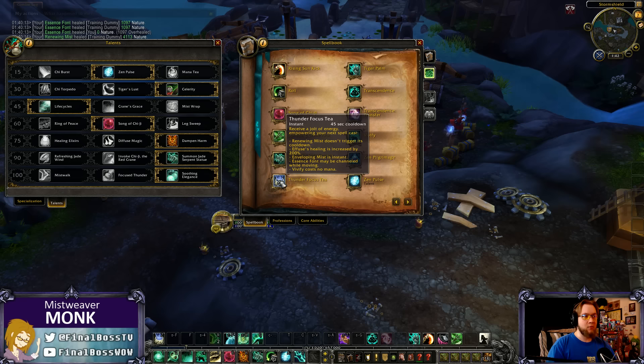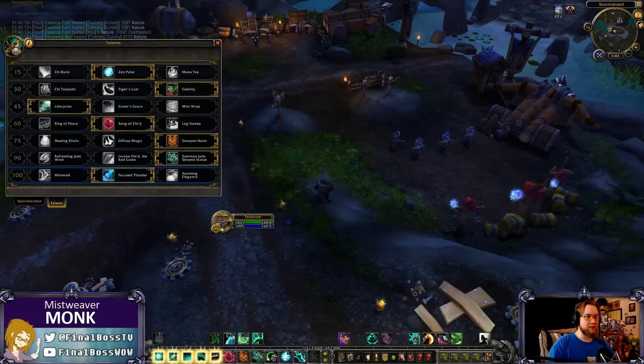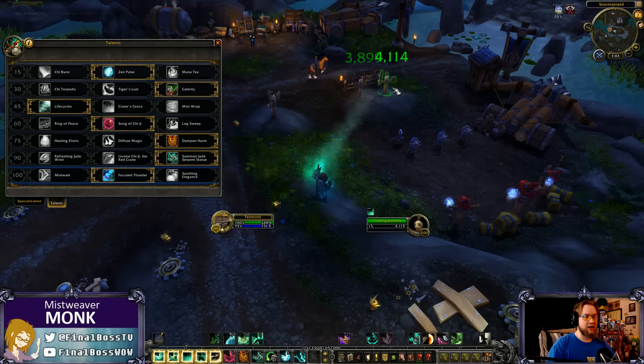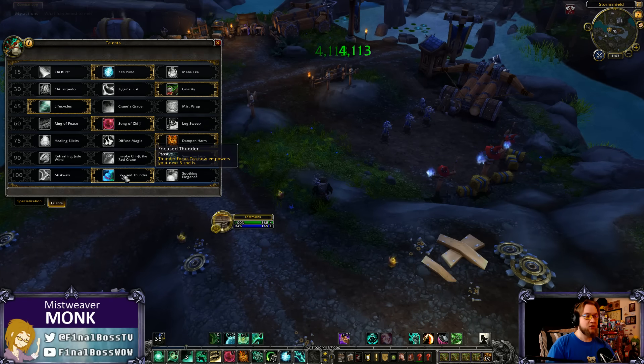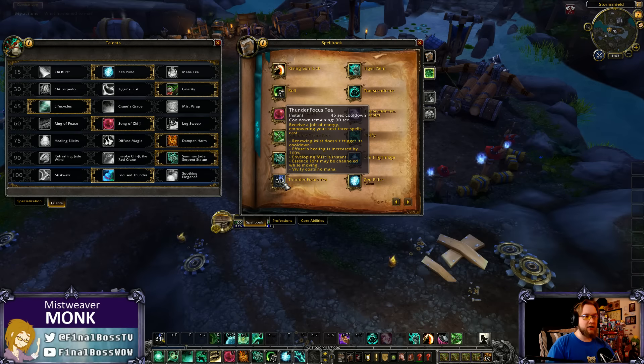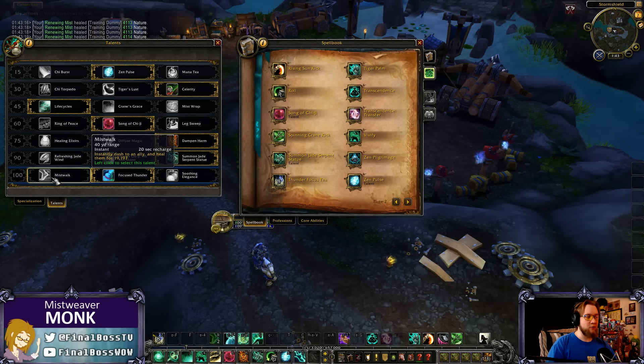Focused Thunder is the talent that makes Thunder Focus Tea empower your next three spells instead of one. That means you can cast Renewing Mist four times and have four out in the raid at once. Additionally, you can cast three Vivifies for no mana cost, channel Essence Font multiple times while moving, or cast three instant Enveloping Mists — put one on the tank, peel a little, put another on the tank. Lots of interesting synergy.